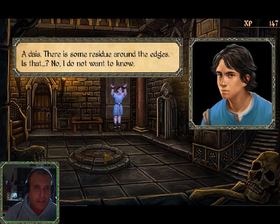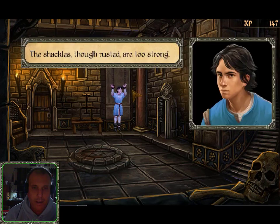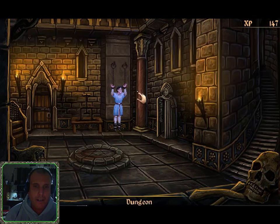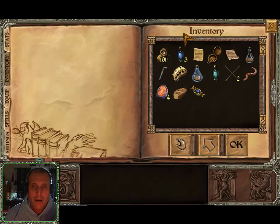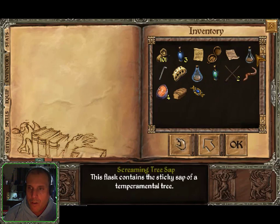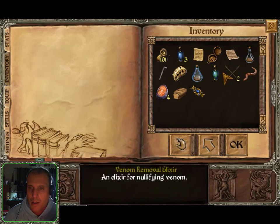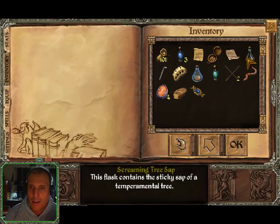A dais — there is some residue around the edges. Is that — no, I don't want to know. She isn't doing blood magic, is she? Let's see if we can get ourselves free from these shackles. The shackles, though rusted, are too strong. Got to figure a way out of this predicament. What do I do? There's got to be something I can use. Venture remover... screaming tree sap... transparent fluidity, dispels illusions, one dose. There's no illusions here — maybe I could use some tree sap. No, that wouldn't work.